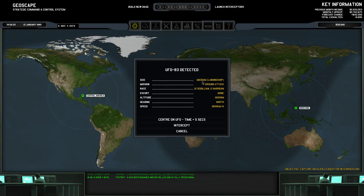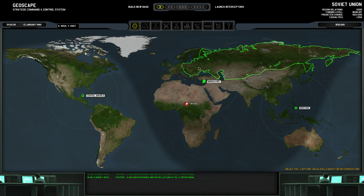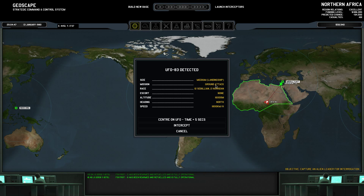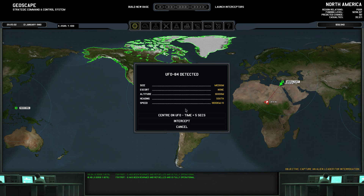Now we can see more UFO details. Before we could only see that it was a medium one and the speed, but now we can see it will do a ground attack - it has civilians and Heridans, no escort. Two Foxtrots should be enough to deal with it. I wonder if this ground attack means it will attack my base, because it's heading right for it.